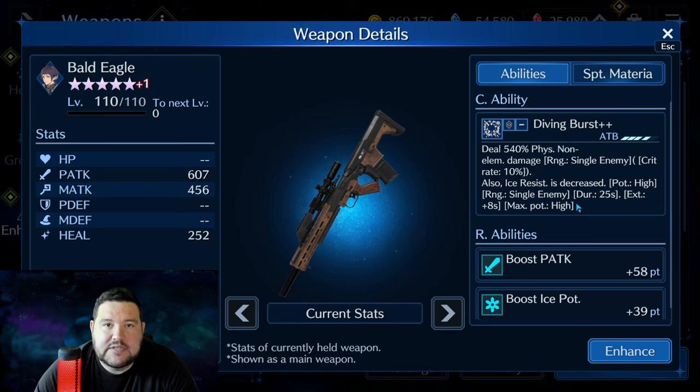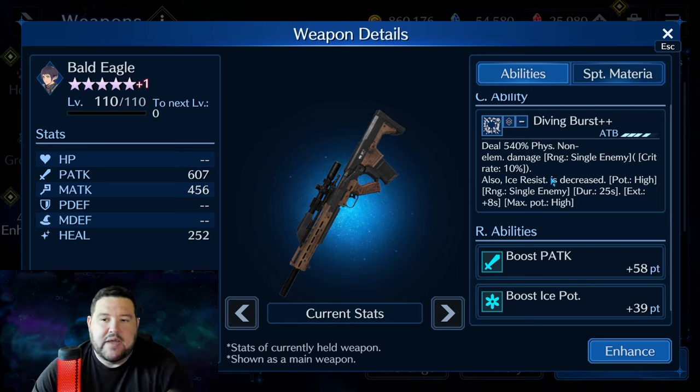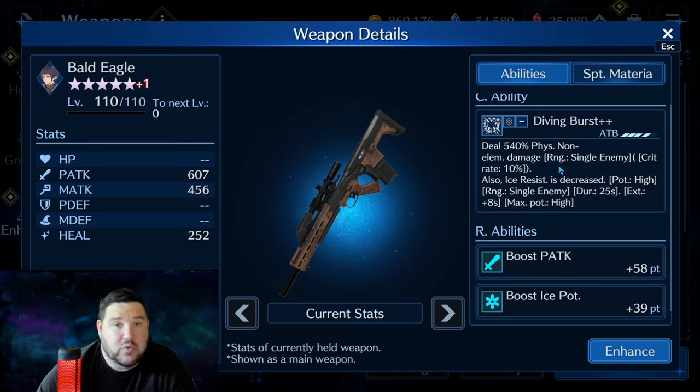They released Edged Wings for Sephiroth and Bald Eagle for Lucia, and everybody was so into Edged Wings because it was Sephiroth that this weapon got overlooked, at least by a fair amount of players. But this weapon is actually amazing. I still use it in every single one of my ice setups, mostly because I do physical ice. Just look at 58 physical attack and 39 ice potency — those are amazing R abilities, especially that physical attack, which is very high.